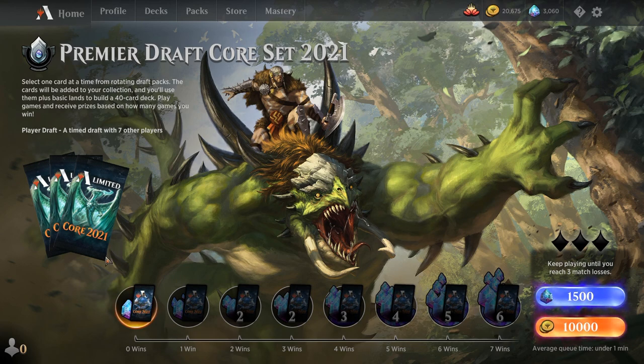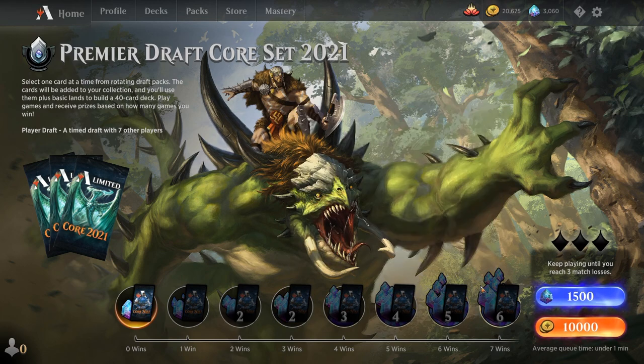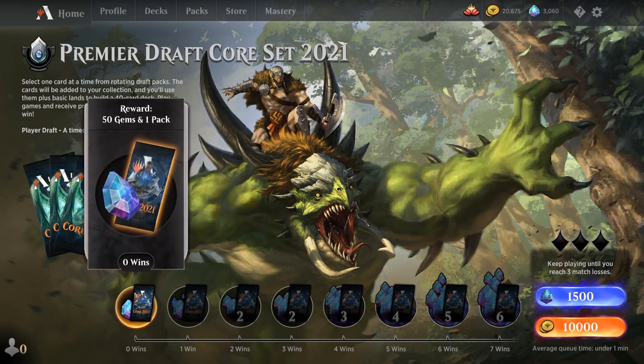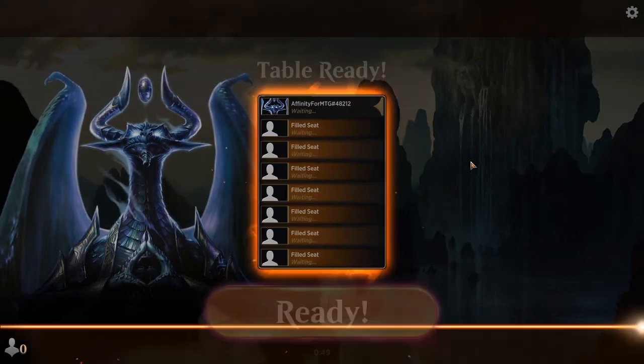Unfortunately this is a player draft. Player drafts are 10,000 gold which is a lot, so they're harder to break even. The rewards are much better at the high end but much worse at the low end, and it's 10,000 per try, so it's expensive. I'd rather just do best-of-one quick drafts.